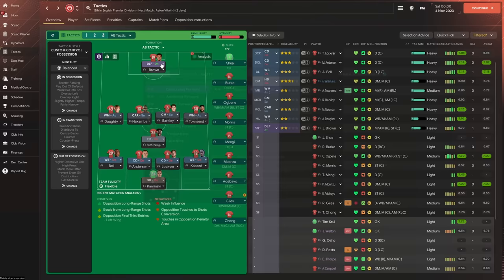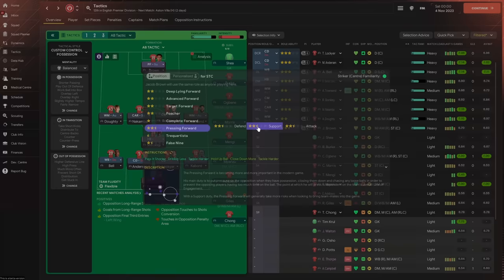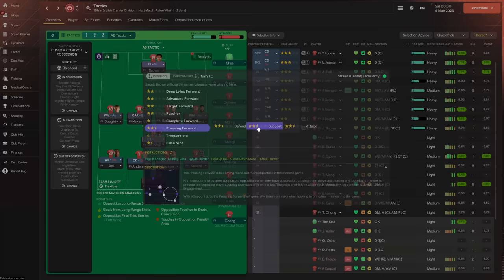The automatic role links to the team mentality — attacking gives a wide midfielder on attack, defend drops it down, balanced gives a support role. I like that — a nice defensive midfield four with the halfback integral to the shape. Up top there's a single pressing forward on support; defensive pressing forward drops back too far, so support works well. That's the tactic set — you can click it mid-game and players go into relatively natural roles.